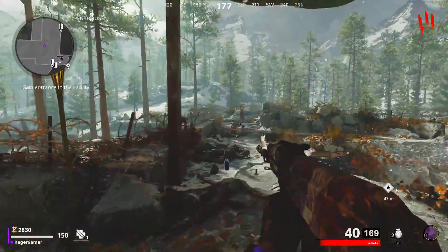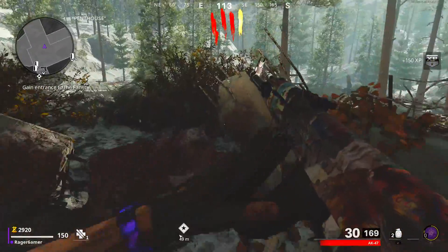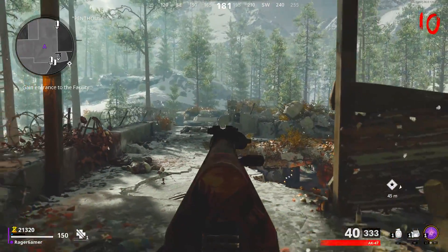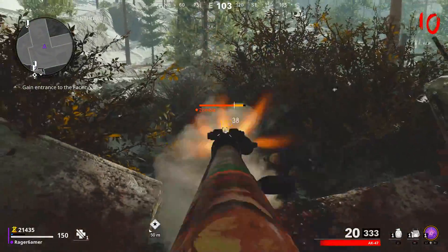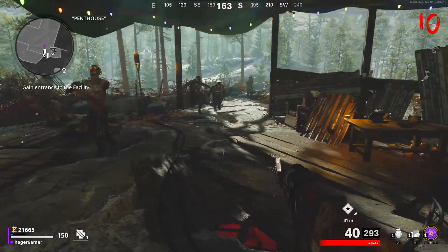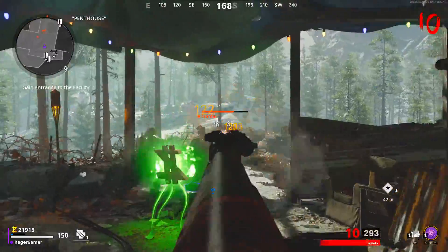When you're up here, avoid picking up the nuke unless you absolutely need it to survive, as it takes away from the kills you can get with your weapon. Similarly, don't gun butt with your weapon - only shoot them, as gun butt kills don't count towards weapon XP. Make use of insta kills when you have them so you can kill loads of zombies in one go. You should also equip the Ring of Fire field upgrade before you start the match so that when there's a large horde of zombies you can use it to do more damage and kill them much faster.